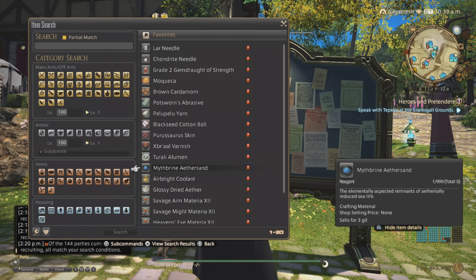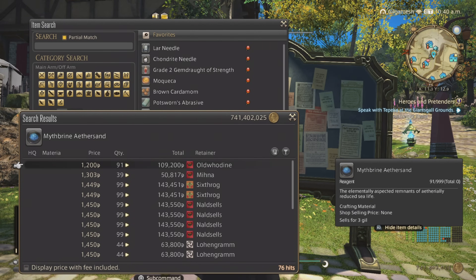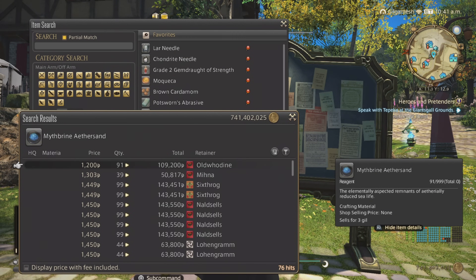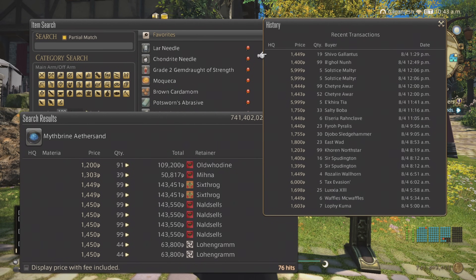Next is going to be the Myth Brine, because Fisher materials — and people don't really like fishing as much. Check the other sands as well, but I sold the Myth Brine the most. They went for 1,200 a piece — should honestly be able to go higher. But as you can see, they do sell. You only need 1 per recipe, so try not to do stacks of 99. They are used for feet pieces and I believe healer gear as well.